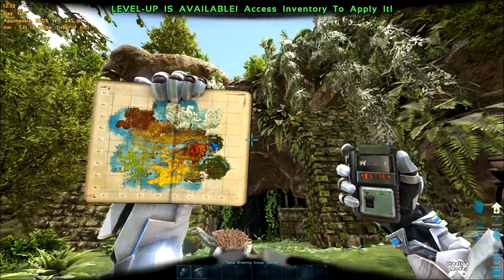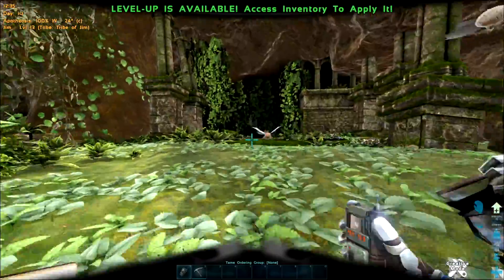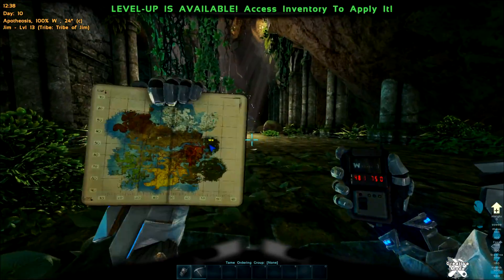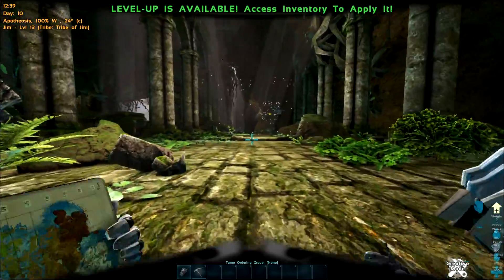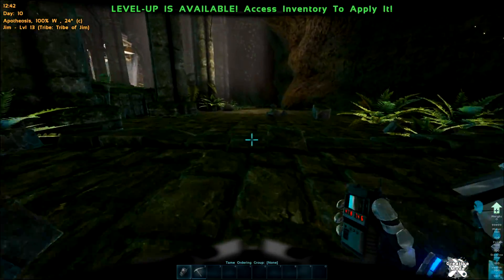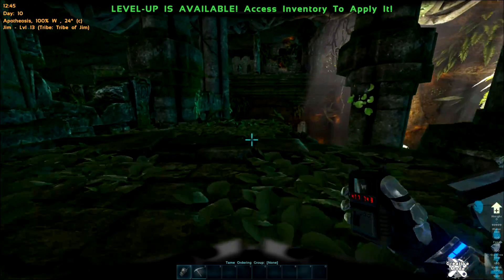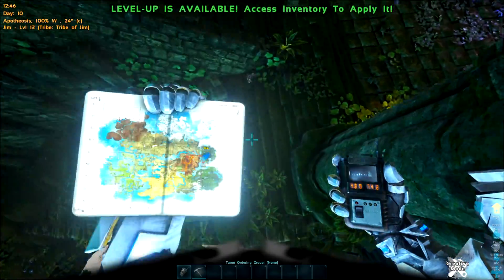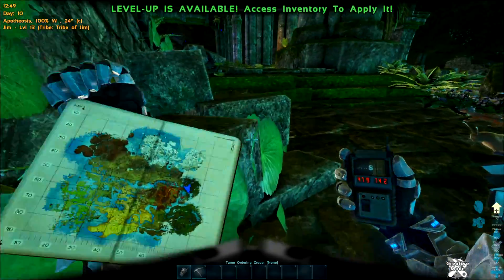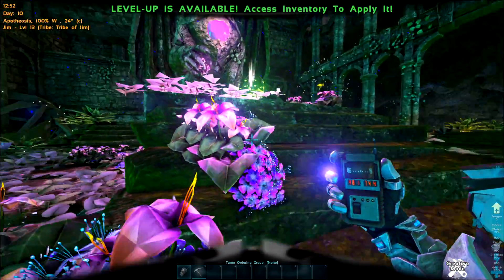Next artifact is the Artifact of the Pack — we're on the floating islands, specifically the ruins area. This is the best set of ruins in my opinion, but it's a little bit of a trek. Just keep following it around — it's all one way. And there we are — Artifact of the Pack.